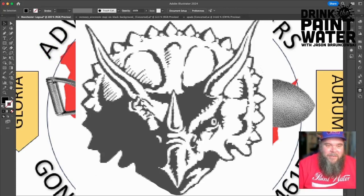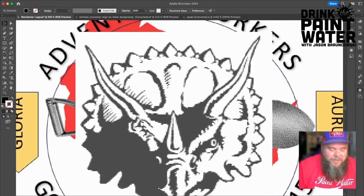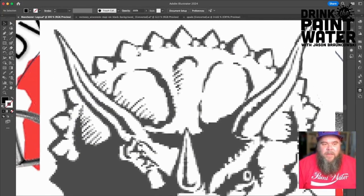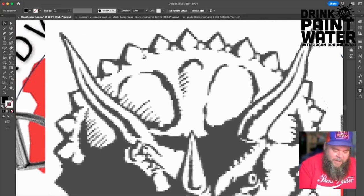Now we're going to trace over the logo to make it less janky, less pixelated. I need to get pretty close to trace over it. I'm going to adjust the settings on the Blob Brush and kick it down to about four points instead of six — it was defaulting too big for me. I don't need that big of a brush because it's vector; I can blow it up bigger later without any loss of quality. I'm going to speed up this process so you don't have to sit here forever and watch me trace.